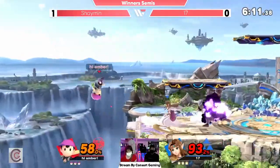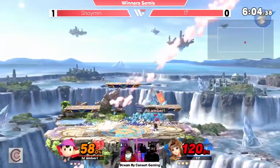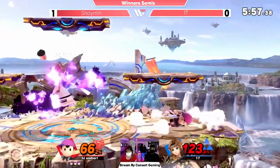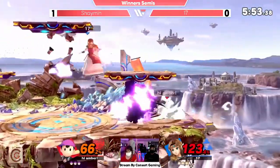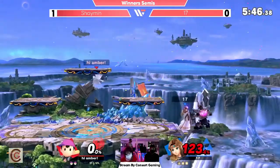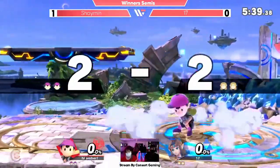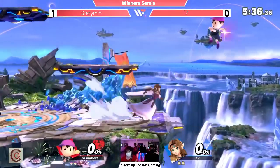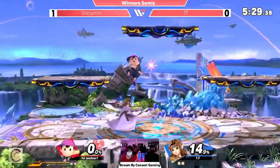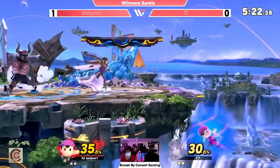On the Phantom once again but not gonna land. Shaman's on the PK Thunder as well. Waited on the ledge there, didn't try to ledge drop, didn't try to move up, just hung out. 17 able to get back to stage off of that. It was looking like Shaman's game for most of that stock, but only took one or two slip-ups, and that Phantom just does so much. Shaman comes right back down, snaps the stock right back. We're back to an even game. The brawling is not working out super well — maybe I spoke too soon.